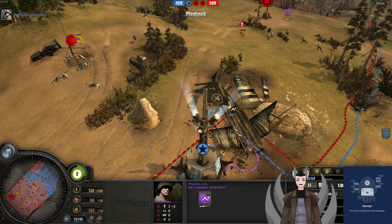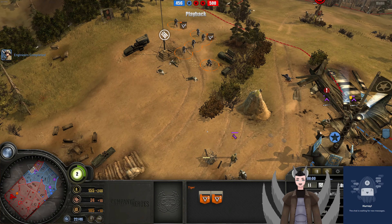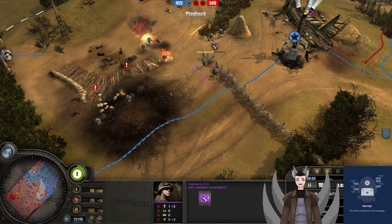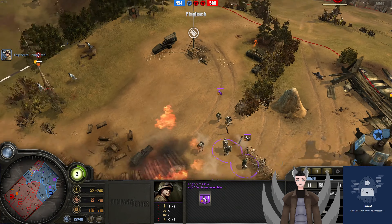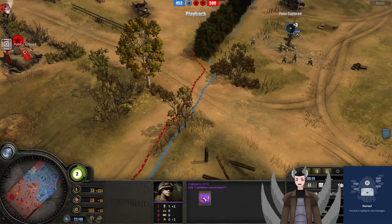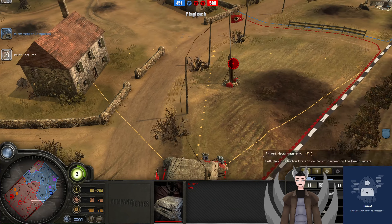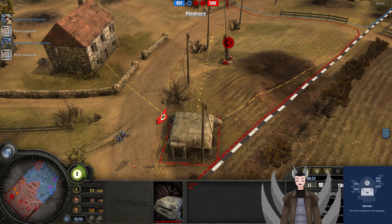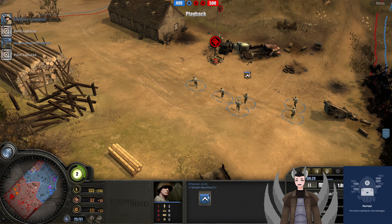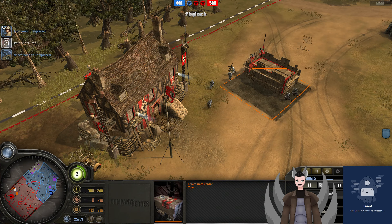Getting some good damage on the riflemen. This rifleman squad has some light cover. Pioneer goes down. These Volkssgrenadiers need to fall back — they're far too wounded. The flamers even pose a severe threat to them being wiped. Two flamers under the tree path — doesn't look like they dropped any models there. The MG-42 does fall back as well. All those squads are severely wounded. Now an MG Bunker is being deployed. We've also got the riflemen capturing the munitions point. A Command Center is being deployed.